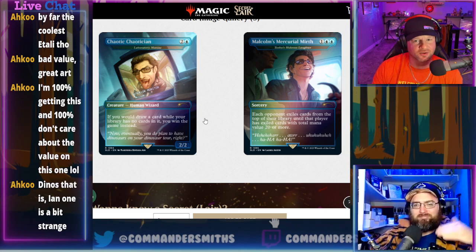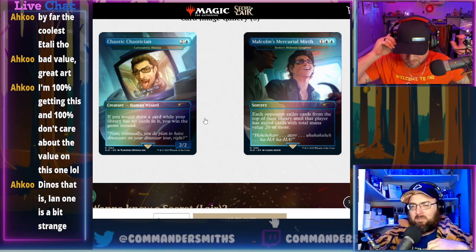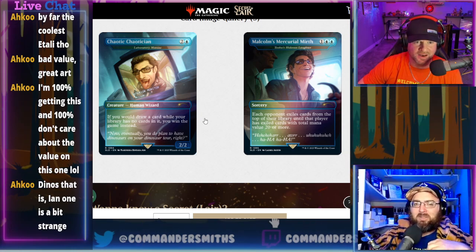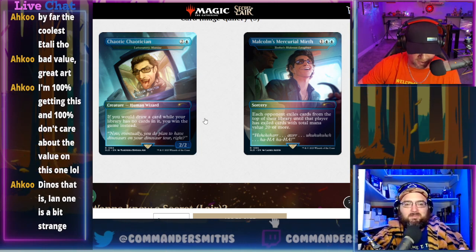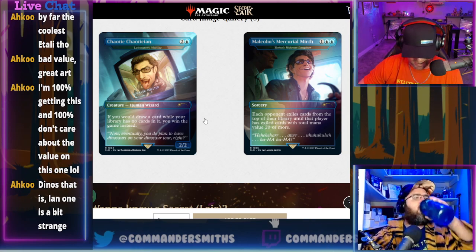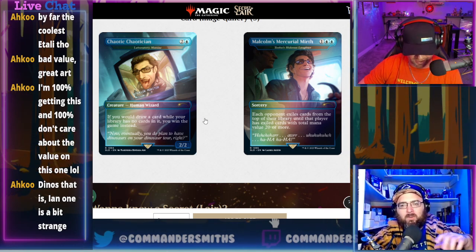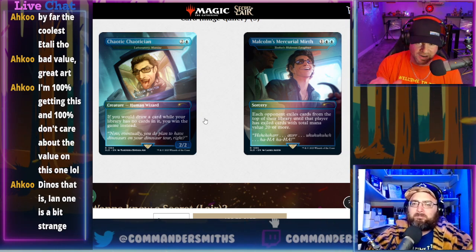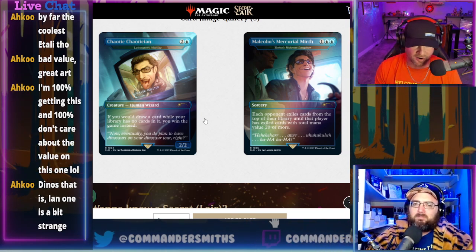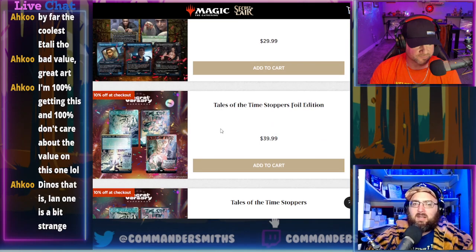This drop is worse than the Life Breaks Free one. It funnels into mill decks. Laboratory Maniac is the only card really worth anything — $10–12 non-foil, $16 foil. Non-foil total value is $21 against a $30 cost, and foil is $32 against a $40 cost, so no break point on either.